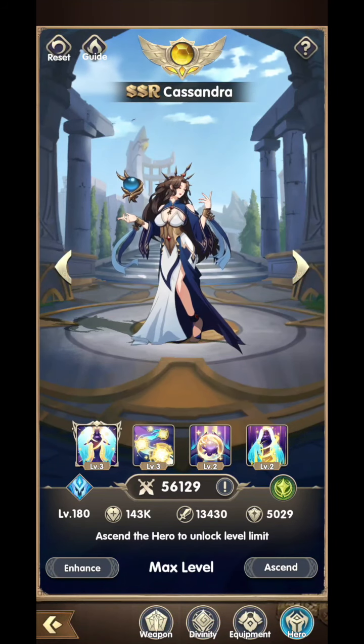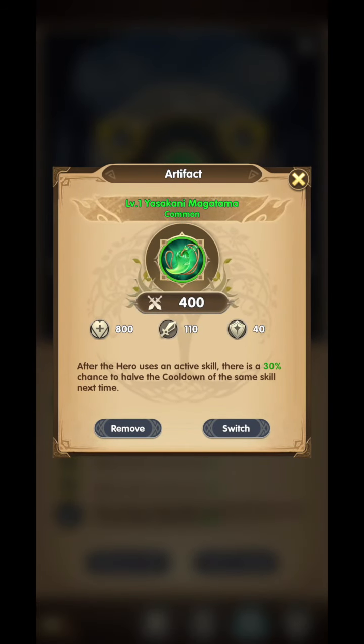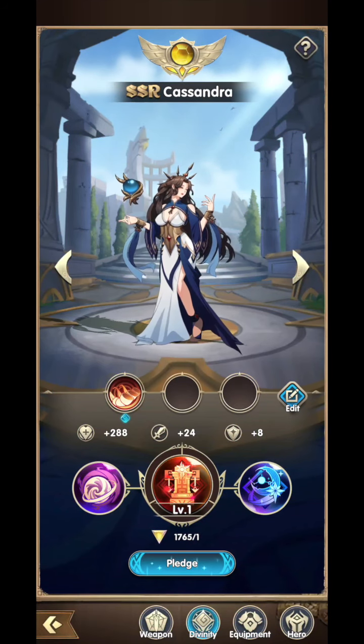I'm really interested to see how she's going to work out. Before we get into that, let's take a look at her equipment. I'm going to suggest using Yasukani on her because even at level 1, it gives her a 30% chance to have 50% cooldown on the same skill next time — that is incredible if we can get that to work. And with a higher Yasukani it's going to be really great. We're also going to use Air because it reduces skill cooldown and increases damage dealt by the next auto attack by 70% after using a hero skill. She is a really great hero.